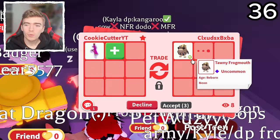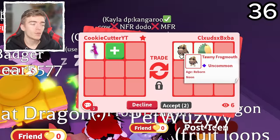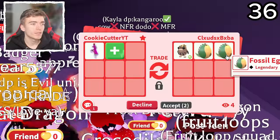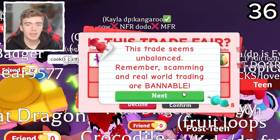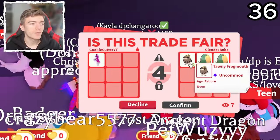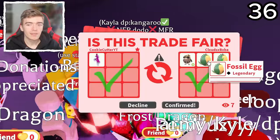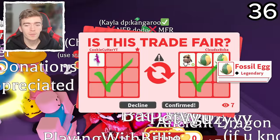A Neon Tawny Frogmouth and a Fossil Egg — I don't have this pet as a Neon. A Fossil Egg is a nice little added bonus. And they added a second Fossil Egg, just for the one Ride Potion — that's kind of crazy. Two Fossil Eggs and a Neon whatever-this-is — it's an uncommon and it's a Neon. Two Fossil Eggs — we'll probably hatch them in an upcoming video. So that's pretty fun.